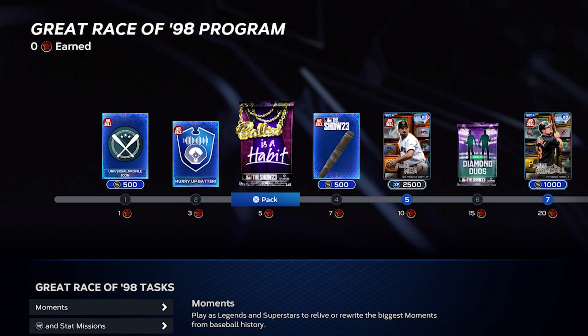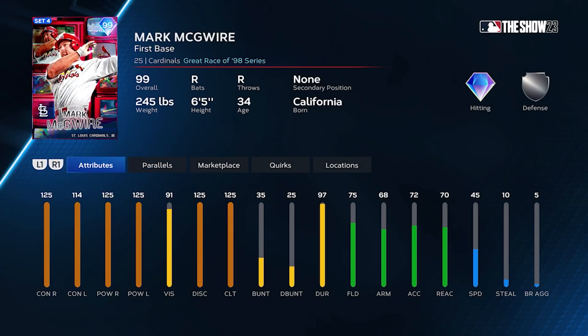We just got the brand new program — The Great Race of '98. We've got a 99 overall Mark McGwire as our guy with pretty good stats. The one thing I'll say about this card is he has horrible vision, but he has really good clutch, so maybe this card will play up, definitely a lot better than the collection guy. He has 75 fielding so he's going to do all right at first base — probably more of a DH plus first base guy. It's a shame he doesn't have a secondary third base option.